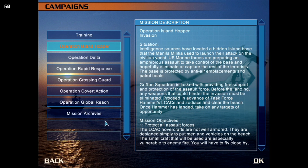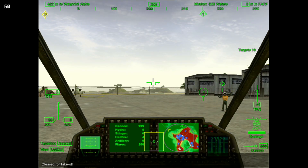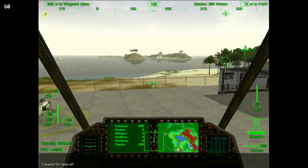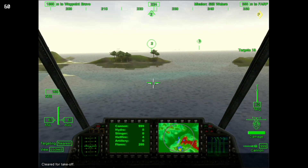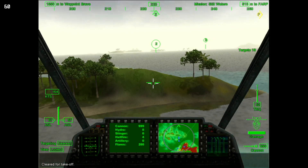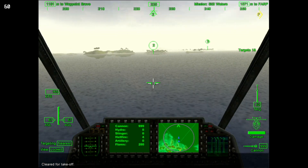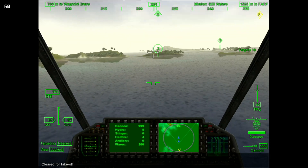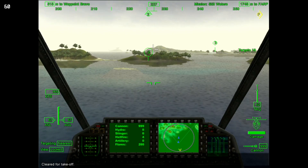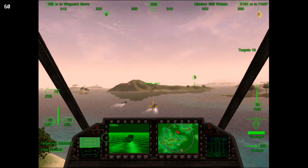With that all said, let's actually get into the game and see how it actually runs. Gear down. Gear up. Waypoint. I've got a couple boats in range — civilian types, but I see weapons. Looks like our pirates.